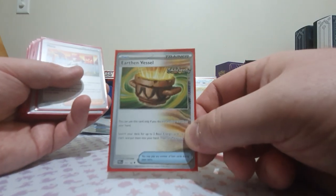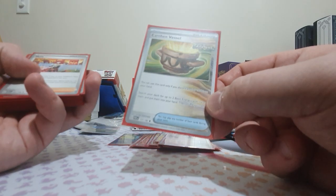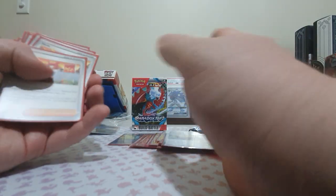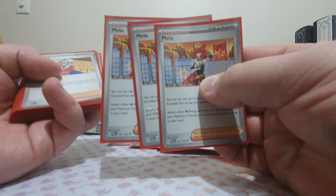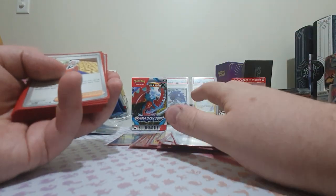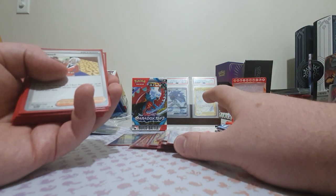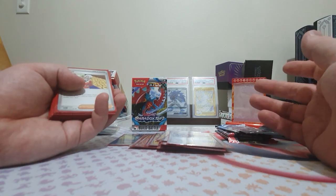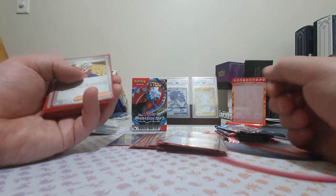Moving on to the trainer cards — one of the biggest cards in the set is the Earthen Vessel, being able to discard one card to get two basic energies. You can't attach them directly, but it was a really useful card going through the deck. I ran three copies of Mella — Mella is a great card where you get to attach one basic Fire energy from the discard to one of your Pokémon and then draw up to six. With these low-HP Pokémon in pre-release that was fantastic. With Dark Charizard being one of the decks currently floating around, you could see Mella see play in that to get back an energy you've lost.